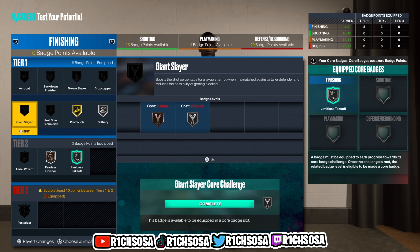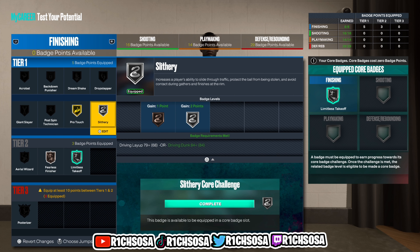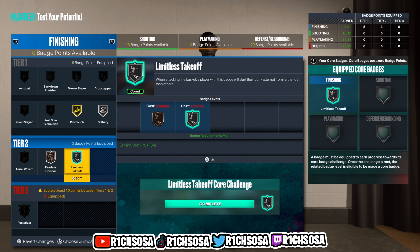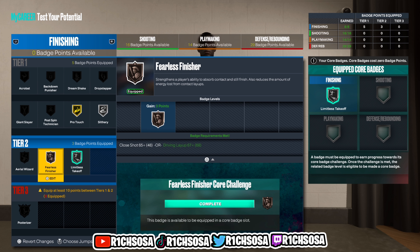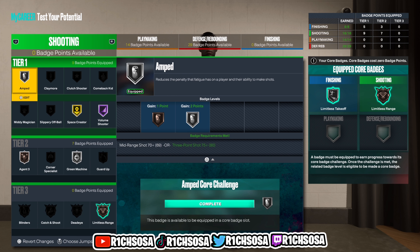Now let's get started with the full badge breakdown. For finishing, tier one: Gold Pro Touch and Silver Slithery. For tier two: Silver Limitless Takeoff, Bronze Fearless Finisher. I think these are the very best badges for this area, and remember if you throw extra badges into finishing, we're still going to be able to get Posterizer at least on bronze — that makes a huge difference.